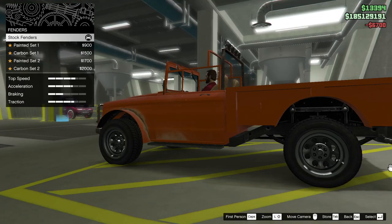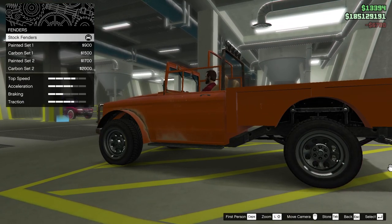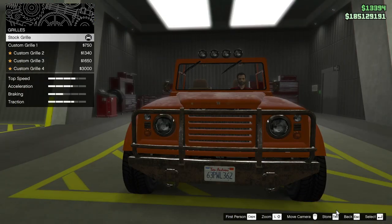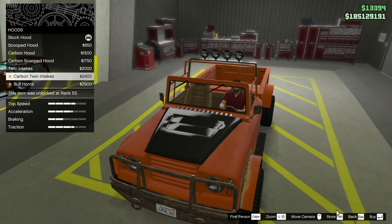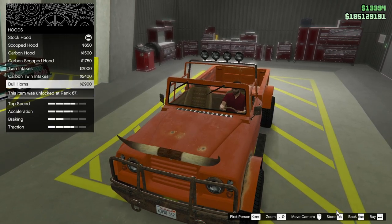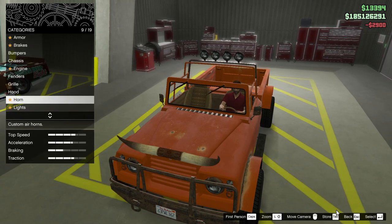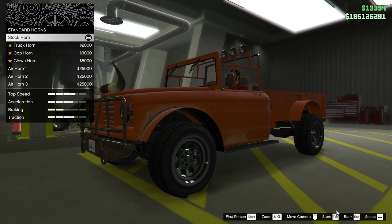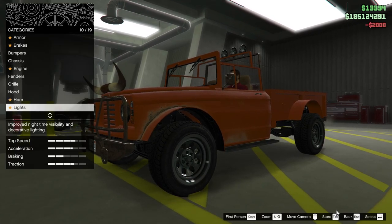Engine — rev it up. Fenders, painted set 1. I think we'll go with something on that on the other one; keep this one a little bit. Custom grow 1. Is there a bear? Hood — scooped hood. Rev it up. Bullhorns. I think we'll go bullhorns. I think definitely truck horn this, baby.